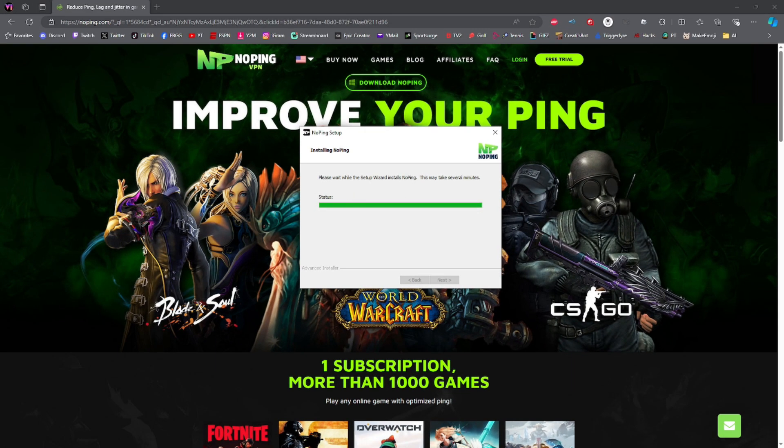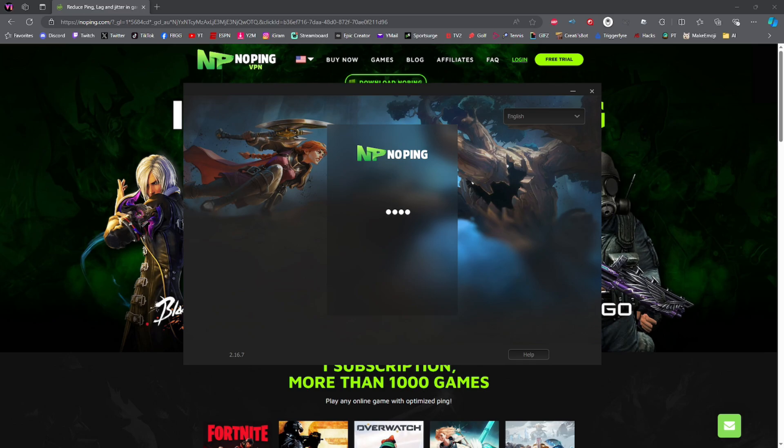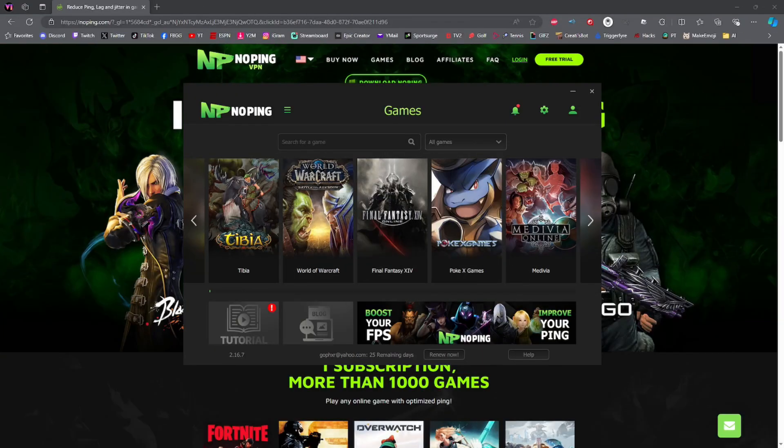Depending on how slow your computer is, this might take a couple of minutes. Once the installation is done, NoPing will automatically start up and prompt you to put in your new email and password that you just set up on the NoPing website. Go ahead and put in your information and click 'Log In.'